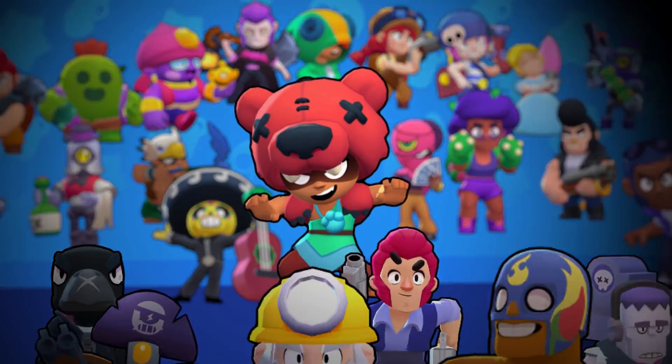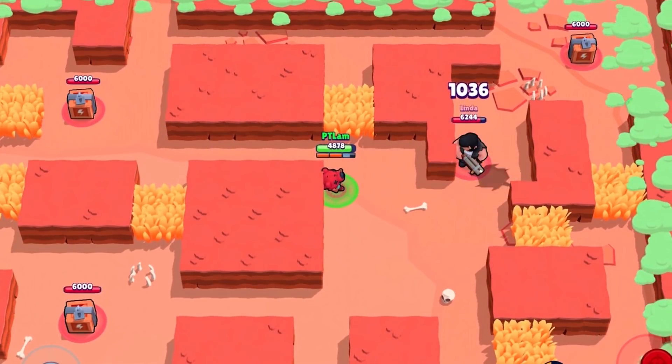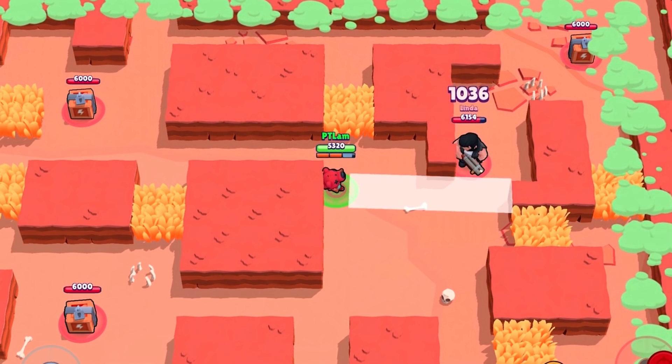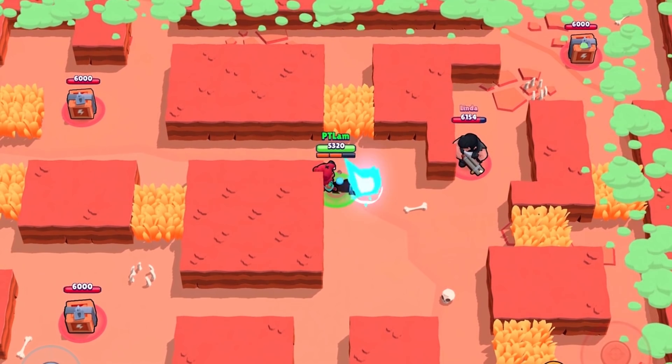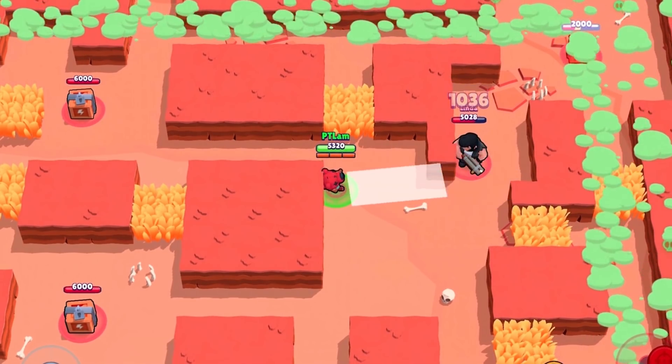For example, not all beginners know that Nita's attack can hit an enemy standing near the corners of walls. As long as more than half of her attack is to the side of the wall, Nita's attack will cut the corner. In this case, the enemy cannot fire back and this gives her a big advantage against them. And knowing this, you can avoid such situations when playing against her.